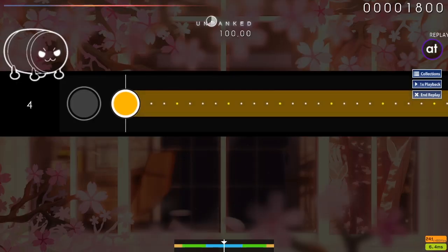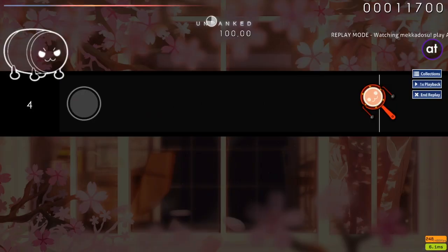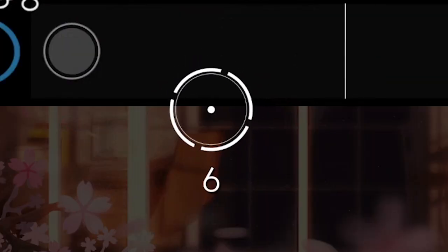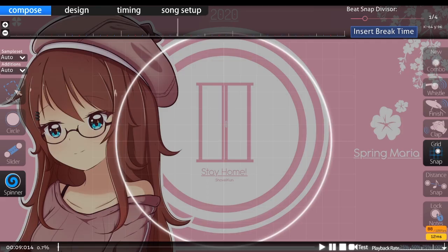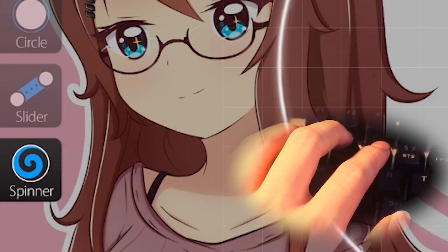Sliders or drum rolls are these yellow bar things where you mash either key on your keyboard to play them. Spinners are these icon things where you mash don and kat consecutively to play them until the number in the middle runs out. You can switch between these object types in the editor by pressing the 1, 2, 3, and 4 keys.